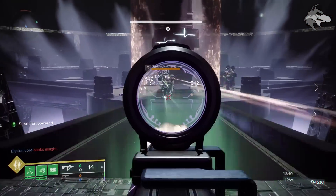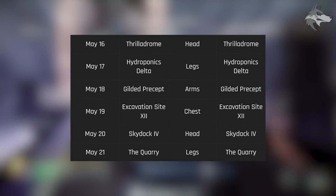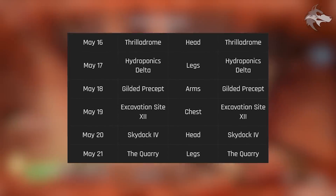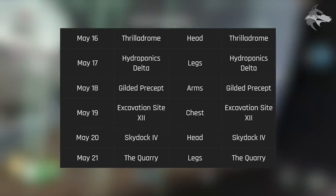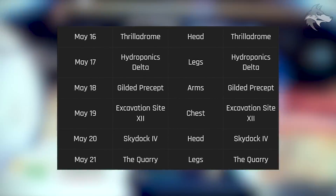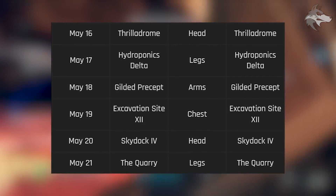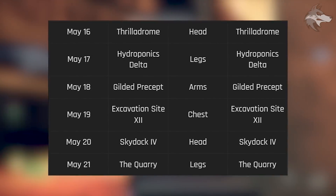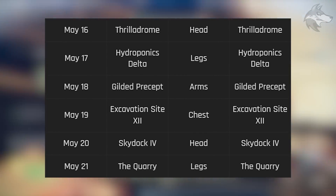For the featured Lost Sectors this week: today we have Exotic Helmets dropping from the Thrillodrome. May 17th moves to Hydroponics Delta dropping Exotic Legs. Gilded Precept on May 18th drops Exotic Gauntlets. May 19th brings Excavation Site dropping Exotic Chest Pieces. May 20th sees Exotic Helmets dropping from Skydark. And finally, May 21st has the Quarry dropping Exotic Legs.